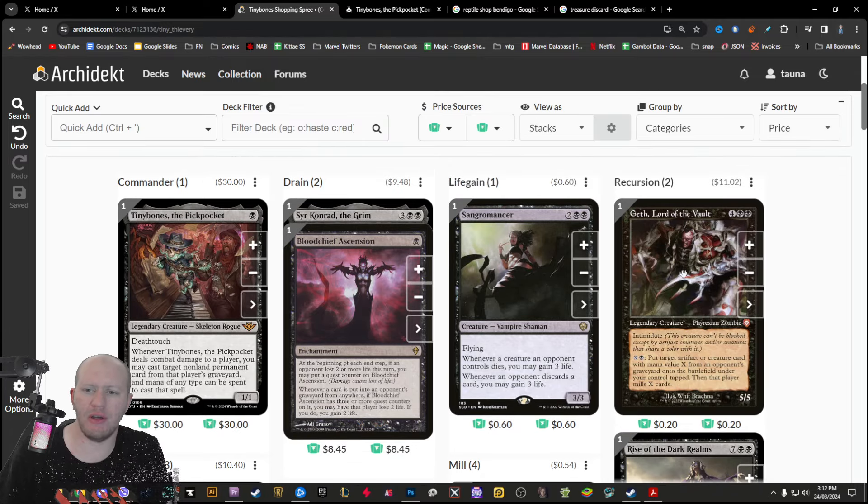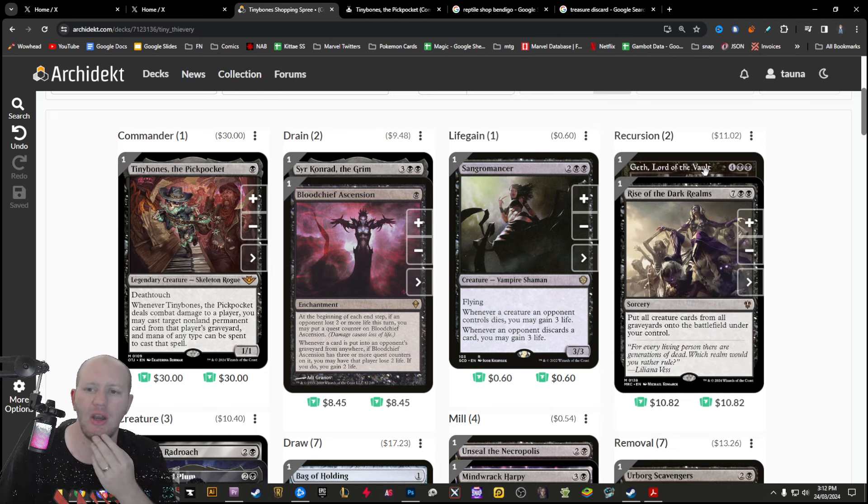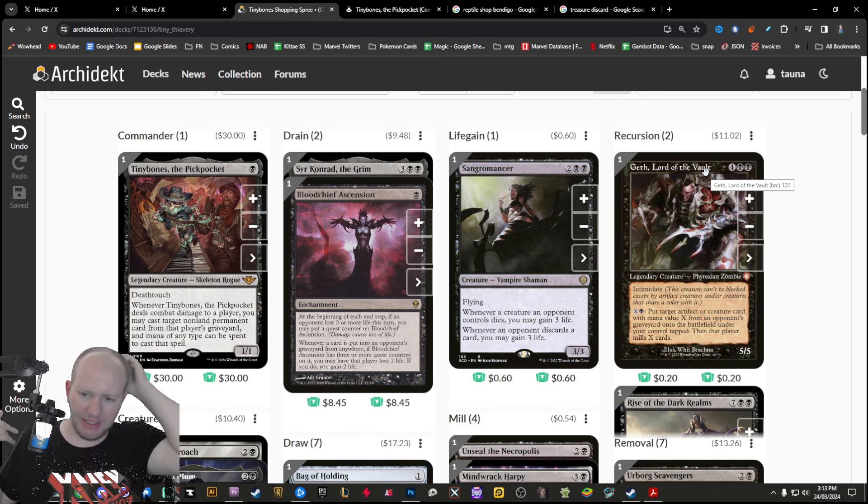Up here we've got some recursion. Geth lets us pay X plus Black to put a target artifact or creature with mana value X from an opponent's graveyard onto the battlefield under our control, then that player mills X. Similar to what Tiny Bones does, it allows us to steal opponents' stuff that they've put into their graveyard.